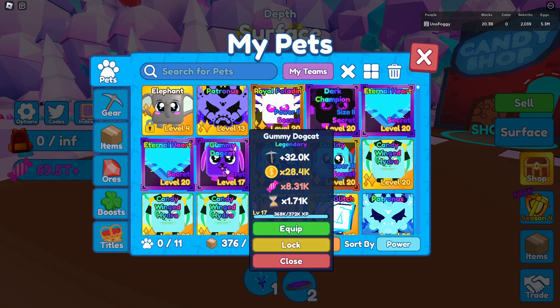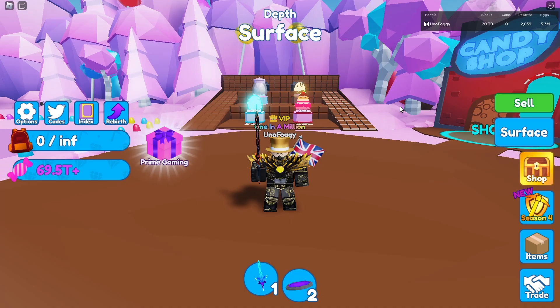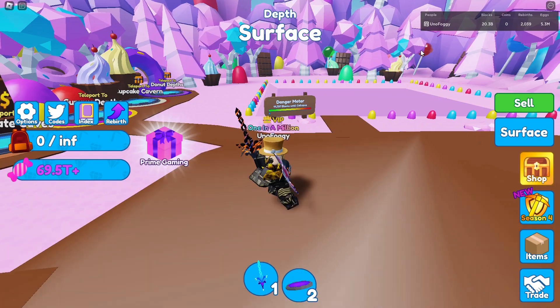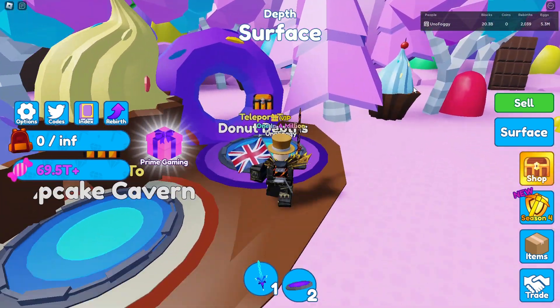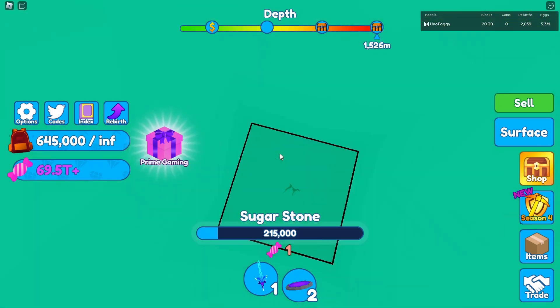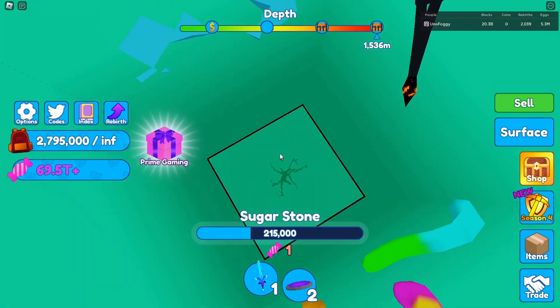The Gummy Dog Cat is currently level 17 at 32,000 mining power and 28,000 coins. What we need to do right now is level it up to the maximum. We're going to equip our best team, and it does equip onto our best candy team as well, which is always really nice.